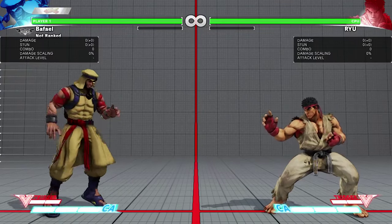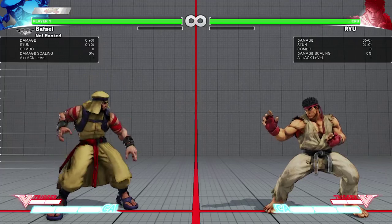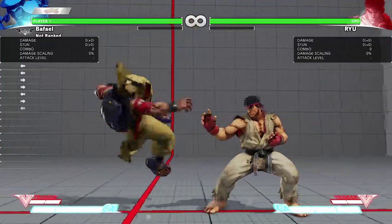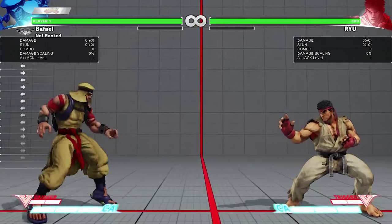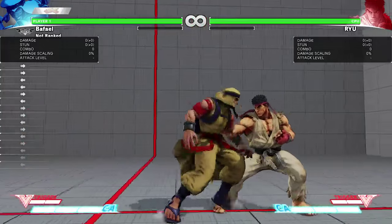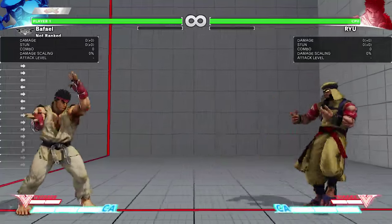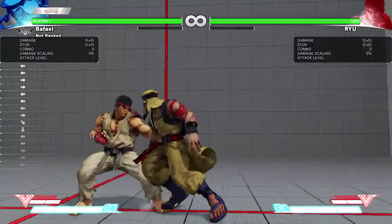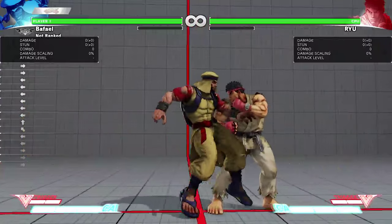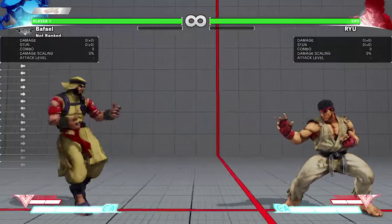Alright, just had a sip of green tea, ready to do Rashid. His mobility is insane — it might be the best mobility in the game. Most notably, his forward dash is a run rather than a normal forward dash. You can use it like a normal forward dash for a short distance with fast recovery, or hold it to run pretty much full screen, though it does end after a certain point.